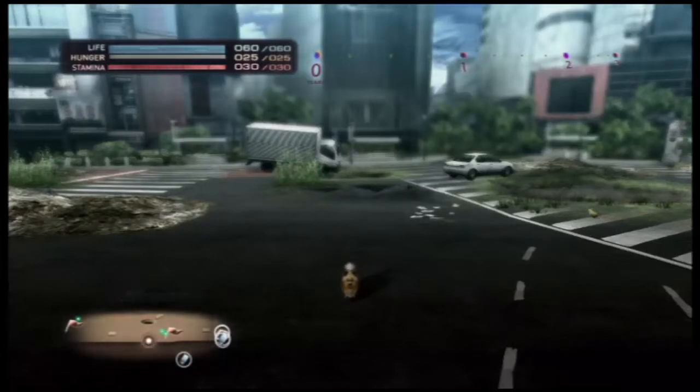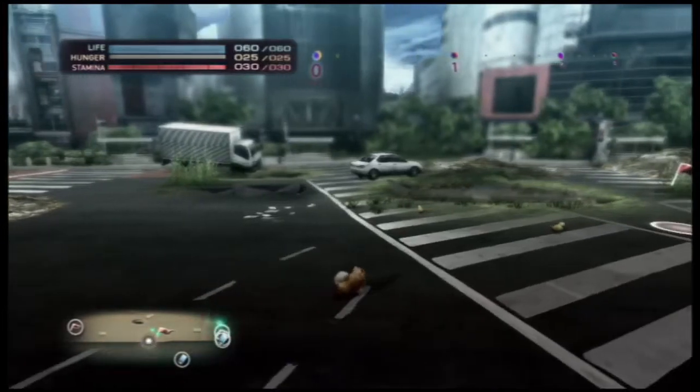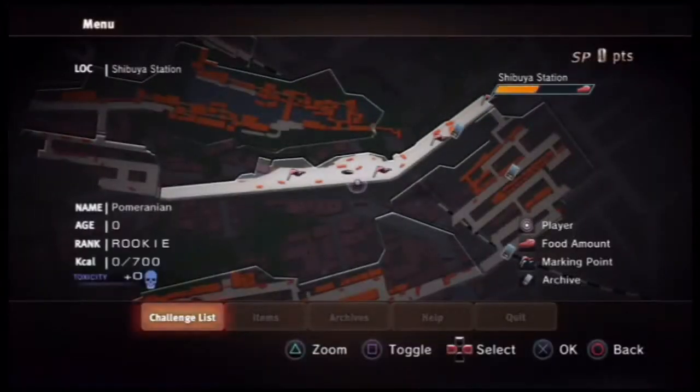We're starting in Shibuya Station. At the top is the calendar, and our goal of course is to last as many years as we can. Hit start and we see the map and status screen. On the left: name Pomeranian, zero years old, rank Rookie, zero kcal — that's your score. Toxicity we'll get into a bit later.